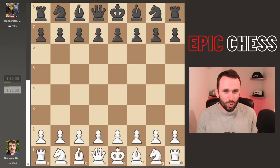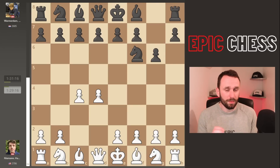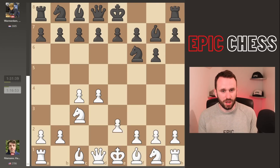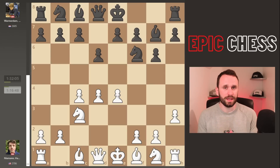His opponent here plays the King's Indian Defense - a brave choice. He's a Dutch player, Max Warmerdam, a name I know from the Tata Steel; he's often in the Challengers. He's known on the circuit, rated 2605, no slouch. But what Hans does here is play this h3 system.